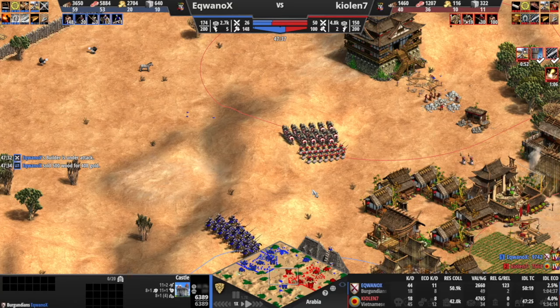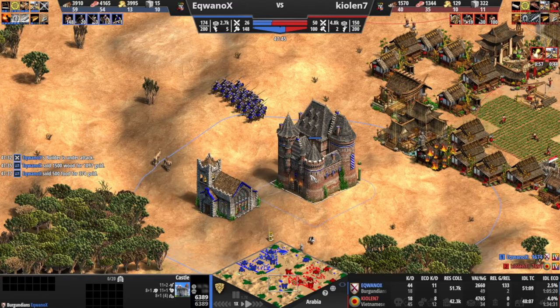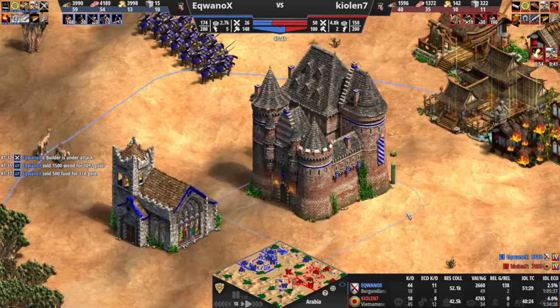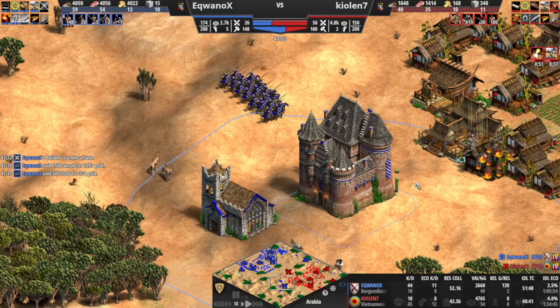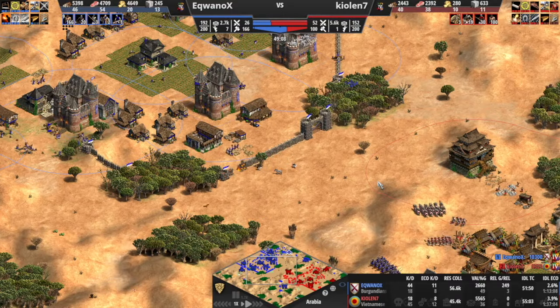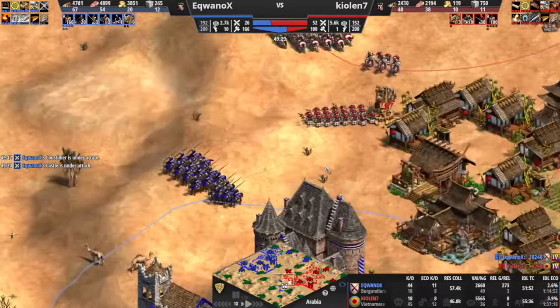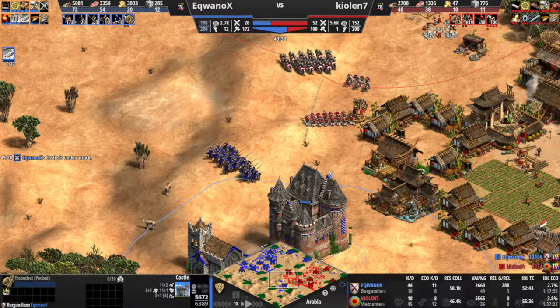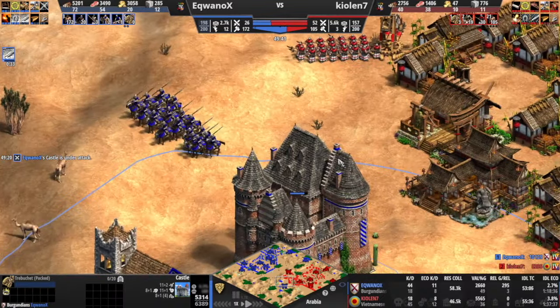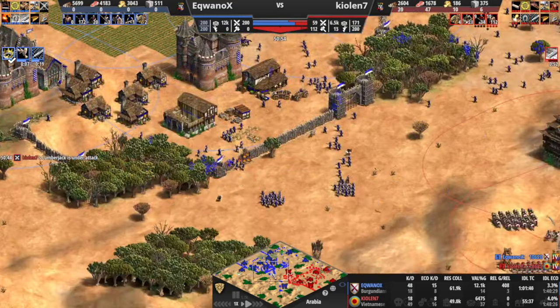Damn, he somehow has a treb before me. I'm imperial. The problem is that I go imperial and then I forget to make trebs somehow. I have 160 villagers. Because I'm doing Flemish Revolution - I'm going to max out my population and then do it. I'm hitting the button. As long as this dude stays back, I was not even concerned. Oh my god - 200! I did it, I hit the button.